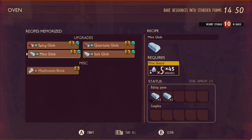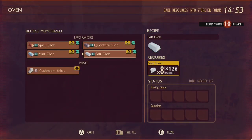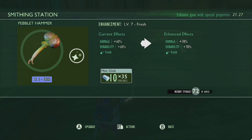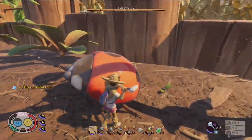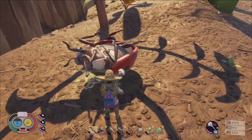Mint and spicy globs can be created by using an oven, which will allow you to transform mint and spicy shards into brick-shaped globs that, along with the new smithing station, can be used to upgrade your weapons to the power of maximum, as well as bestowing status effects upon those weapons in the form of fresh or spicy. These new damage types will enhance your weapons and tools to give them additional effects when combating certain enemies around the yard.